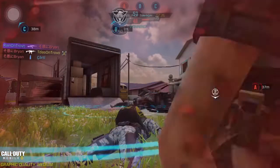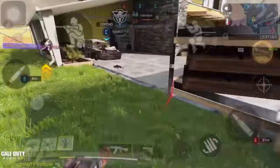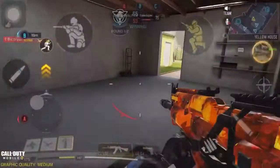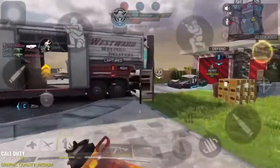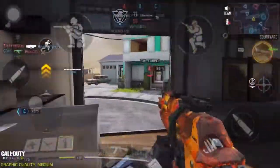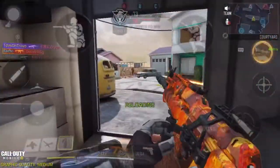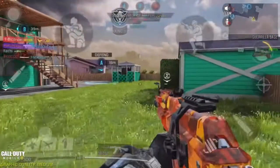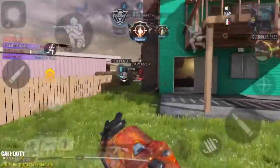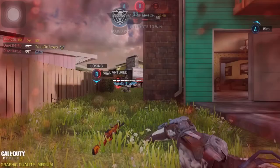They're hurting. Losing B. Enemy contact. Molotov. Contact with enemy bravo. Enemy UAV spotted. Losing bravo, losing bravo. Bringing molotov out. Enemy shock RC is coming. UAV online. Losing B. Be advised — hostile hunter killer drone inbound.